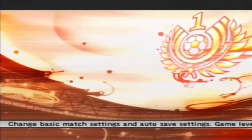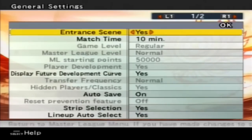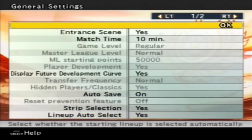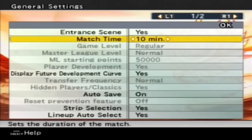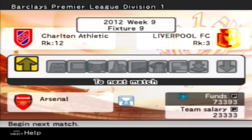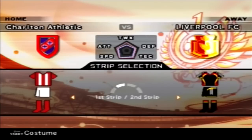All my settings should still be there - it's still on a 10-minute match. We've got auto-save on. Game level is regular difficulty - you can't change it. I'm going to go ahead and play this game against Charlton and see how we get on.